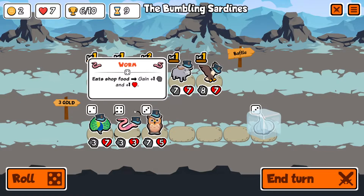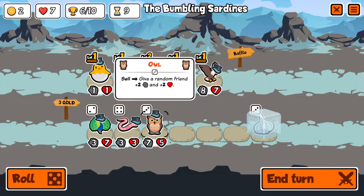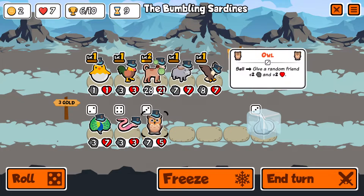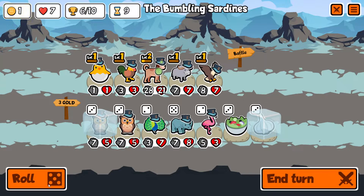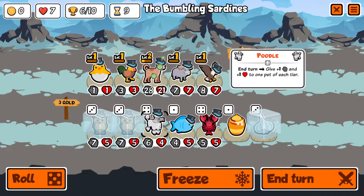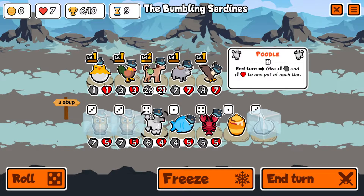Buffalo triggers on friend bought — so do we believe in the current setup? We'll roll, keep the owl frozen, and roll again. A poodle — okay! We're going to get rid of these two in the back, keep a flex spot open, run the poodle, and buff these guys. I don't know if the poodle buffs left to right or right to left off the top of my head.